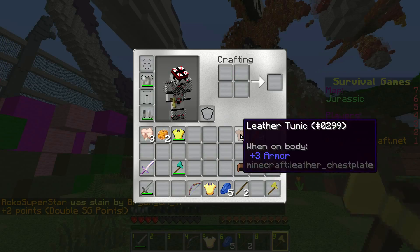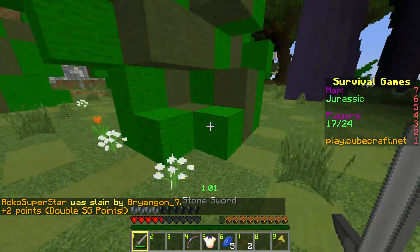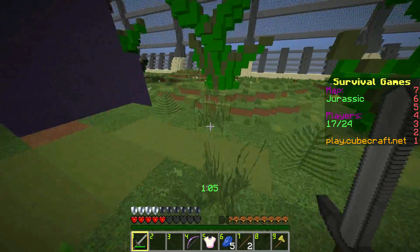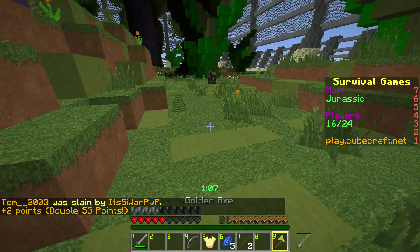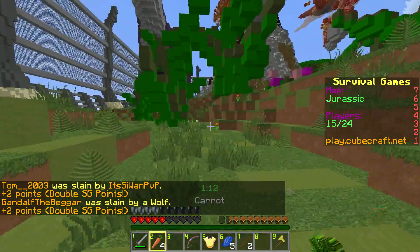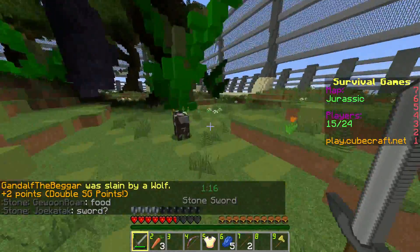I'm taking way too long at this. There we go. Stone sword, I think it's a better option. The axe does more damage but the sword is faster. Have we got any food? Yeah, fall caverns. I'm not really getting help here. That is our first kill.